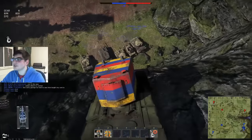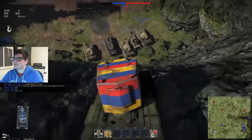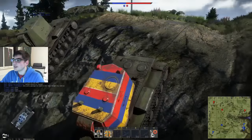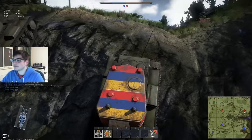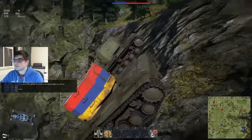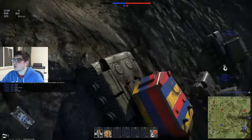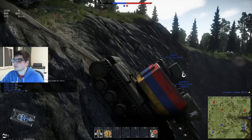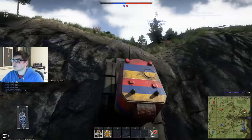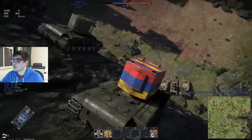My idea for the binoculars is there's a key that you can toggle. That key will determine whether your commander stays inside the tank or outside the tank. When your commander's outside the tank, you can then switch to binocular view. By being outside the tank, you are sacrificing his protection to gain that vision, which makes you much more vulnerable — you don't want to lose an unnecessary crew member. The commander is quite an important member of crew — he can buff every other member of your crew by a small percentage.